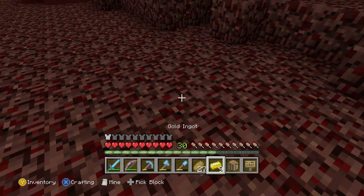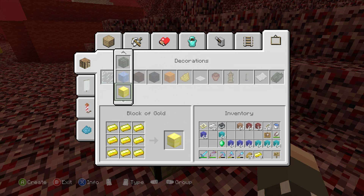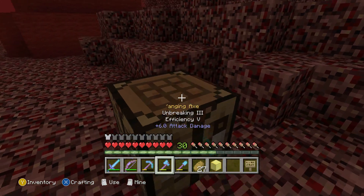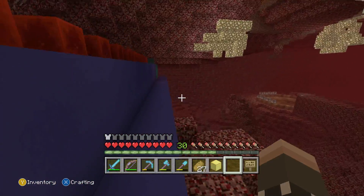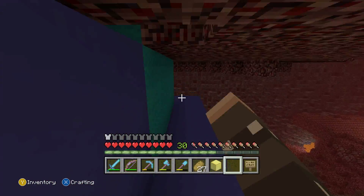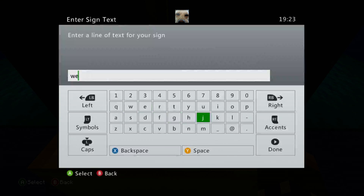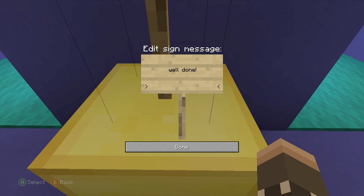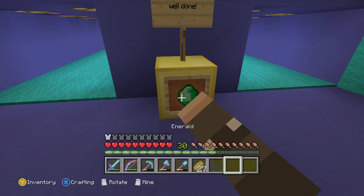Let's place my crafting table down. Where are the blocks of gold? I'm not very good with the crafting menu. Pick that up. Now, this is an easy way to get to the trophy — suppose you could cheat actually, come to think of it. So here we will have a sign that says 'Well Done.' This is what I find funny about the trophy room — the trophy is an emerald.